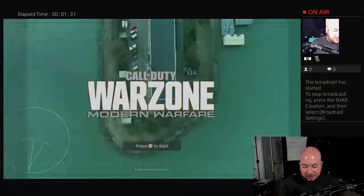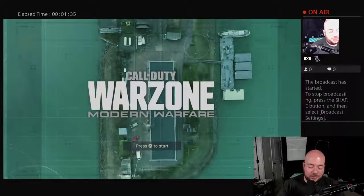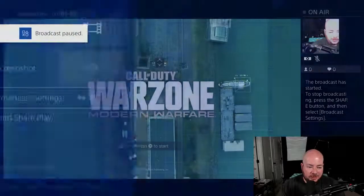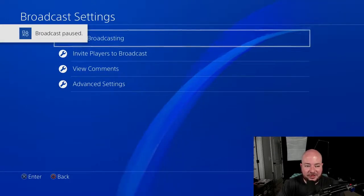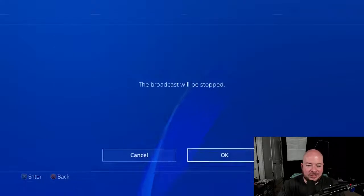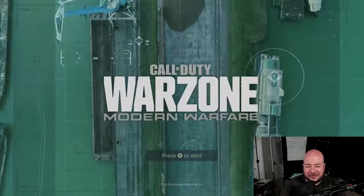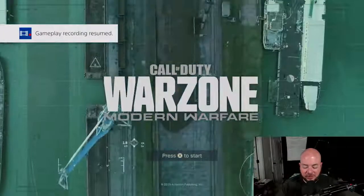Let me show you how to stop broadcasting and unlink your Twitch account. To stop broadcasting, push the share button again and click broadcast settings. The first option is stop broadcasting — go ahead and click that, then click OK. Now I'm no longer broadcasting and my gameplay screen has gone back to full resolution.